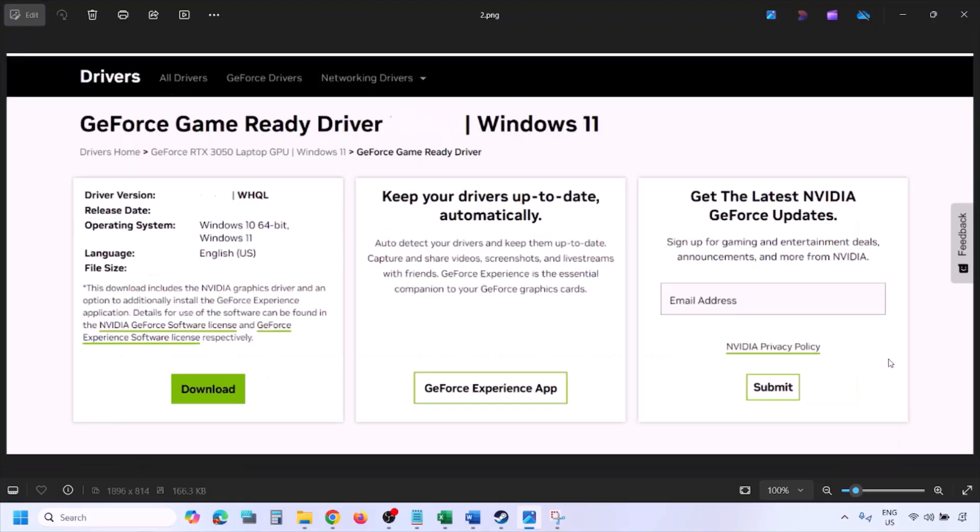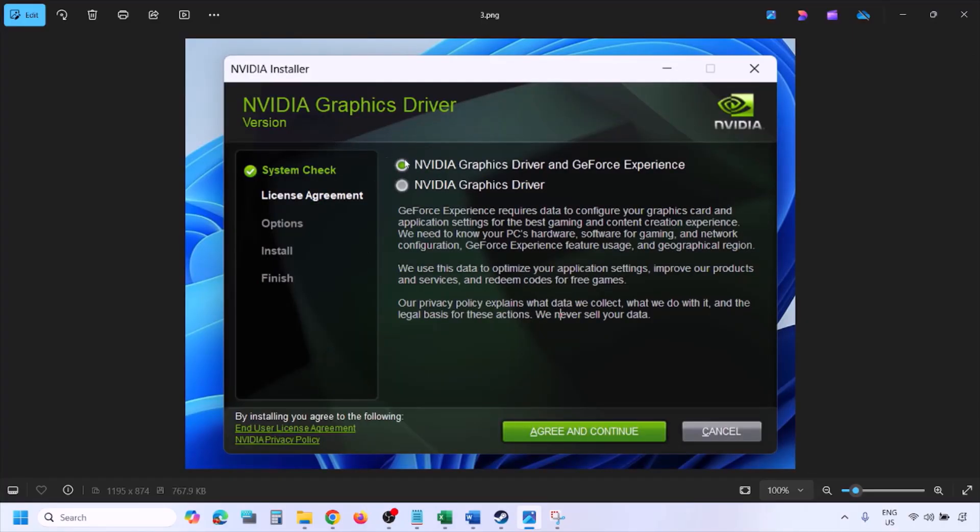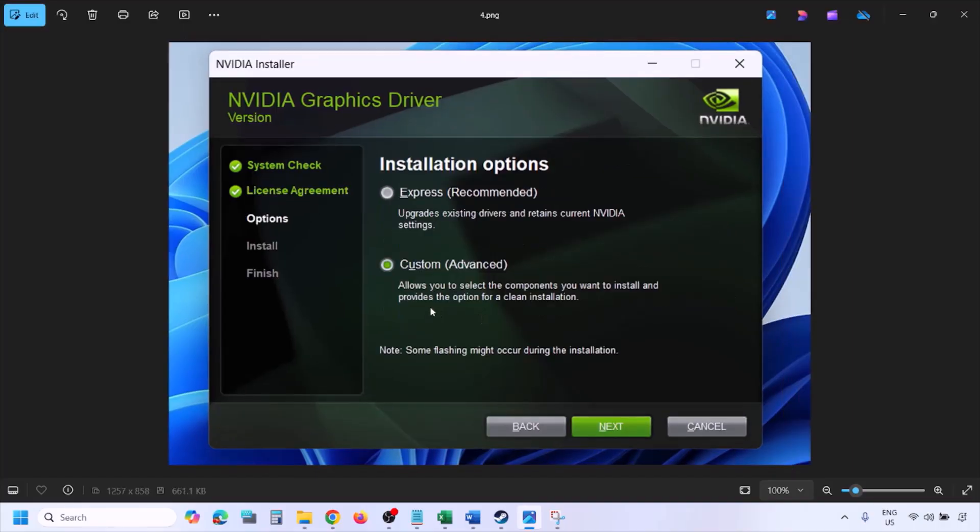Click on View, and then you will see the download option. Click on Download and let the download complete. Once the download is complete, run the exe file. Once you run the exe file you will see the installer screen. Click on Agree and Continue.